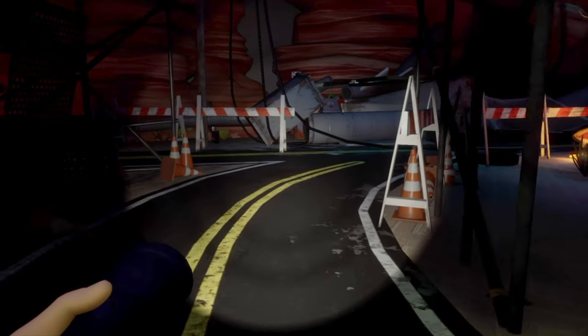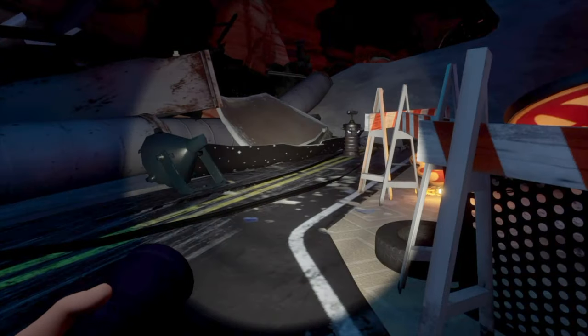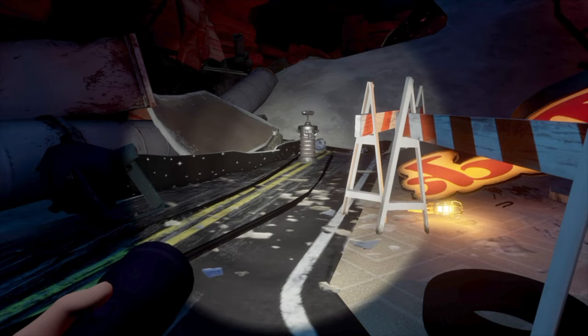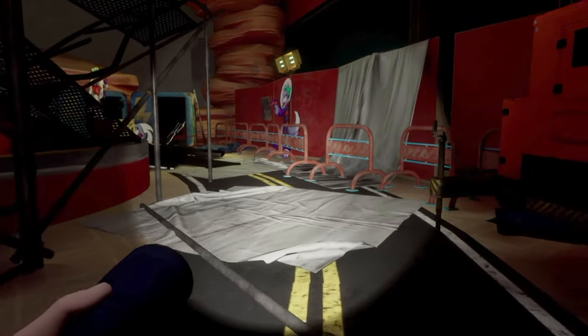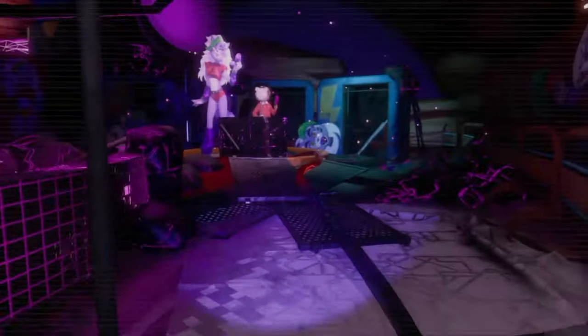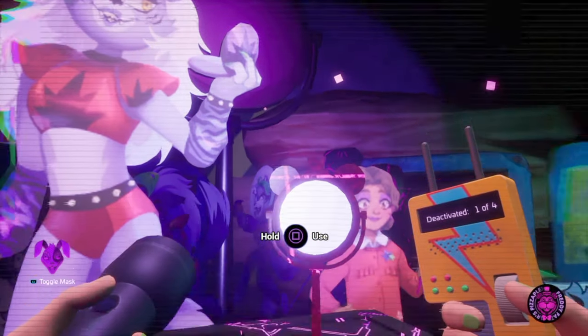Easy peasy. Once we get to this point, you'll see another inhibitor off to the right — that's important to remember — but for now we'll be turning left. Look out for Chica as she can be wandering around back here; if she comes around, try to keep your distance and be stealthy. Now we'll head straight for our next node — it will be this mirror here. Say hello to Roxy and Cassie.